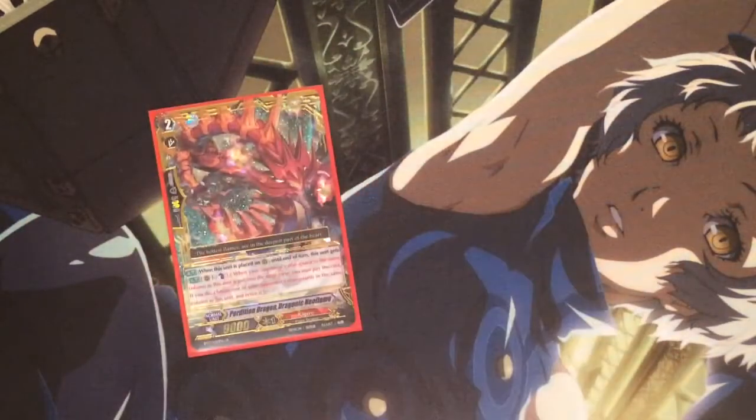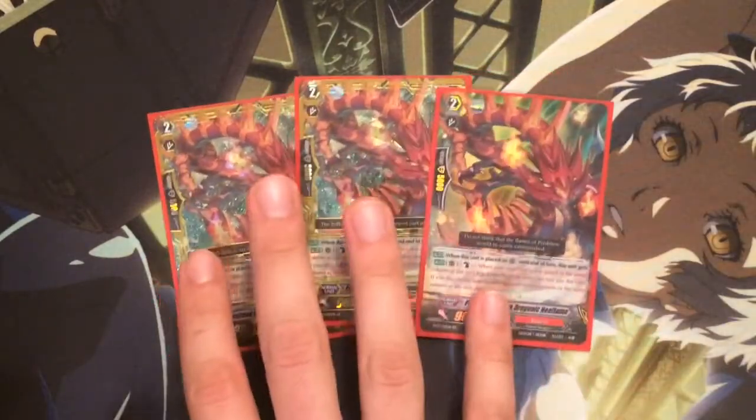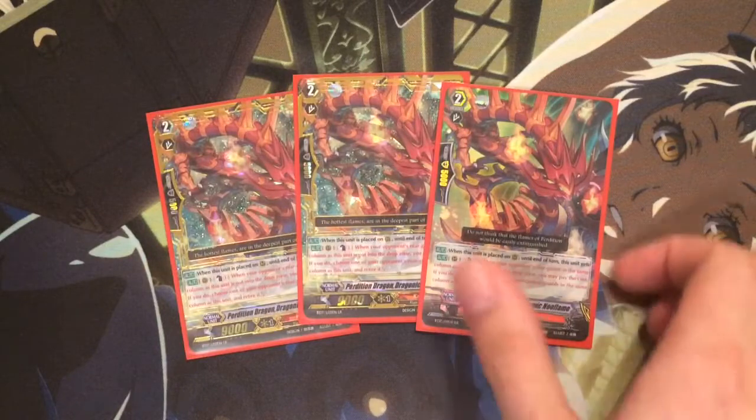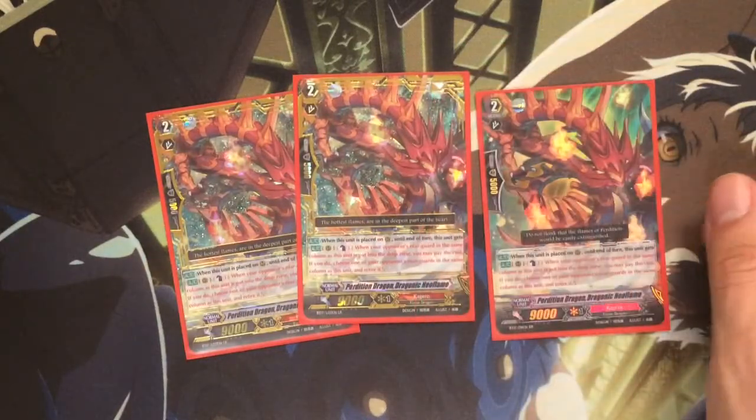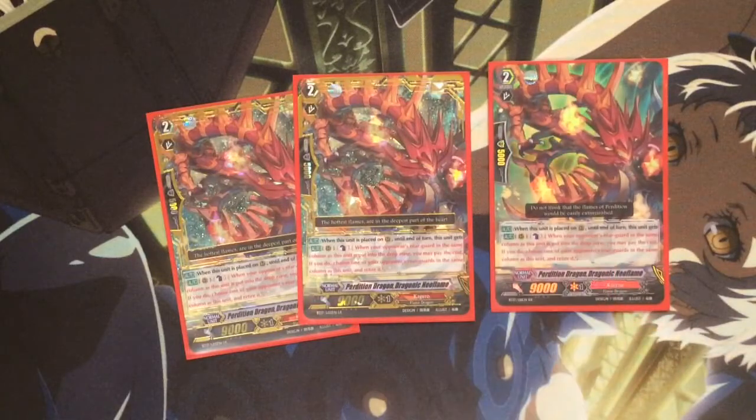I also use three of the mate for the Great — Neo Flame. I only run three because that's all you need for this guy. His ability is when he's placed on rearguard, he gains the skill: when something in the same column as this card would die, you can counterblast one to choose another unit in that column.